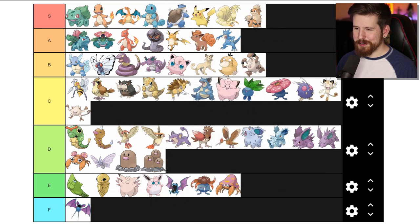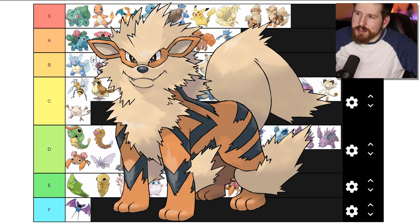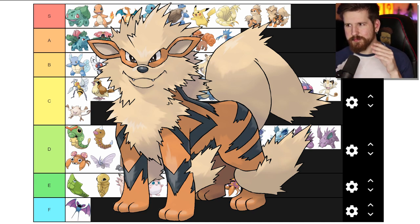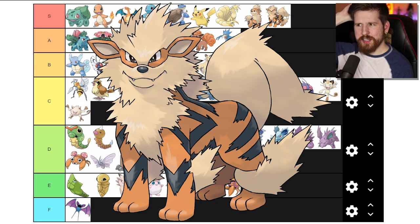Growlithe - I'm just gonna go ahead and put Growlithe and Arcanine in S tier. I love Arcanine - it's my favorite Pokemon. I love dogs, I like fire Pokemon, and I also like tigers. They're basically dogs with tiger stripes that are fire type - it just speaks to me. Sometimes I think to myself why haven't they given Arcanine a mega or Gmax or something, and then I think to myself you don't want that John. Arcanine by the way is one of the most powerful Pokemon, always has a huge pool of HP and good attack. I always have him in my party when I'm playing through a Pokemon game.